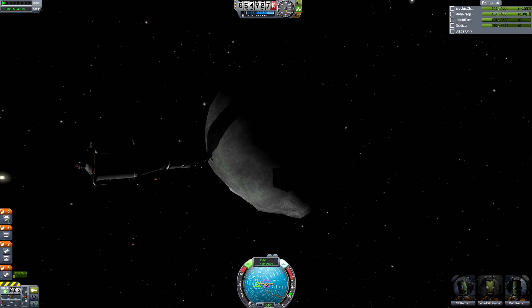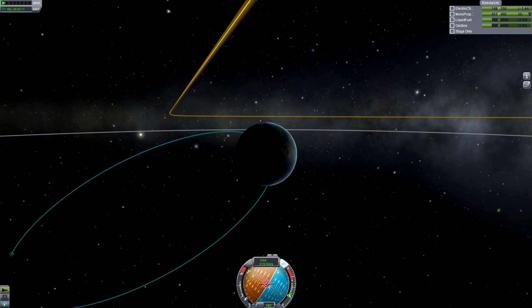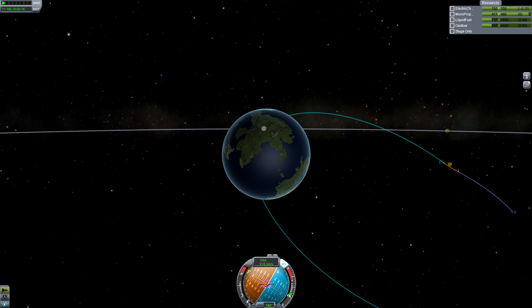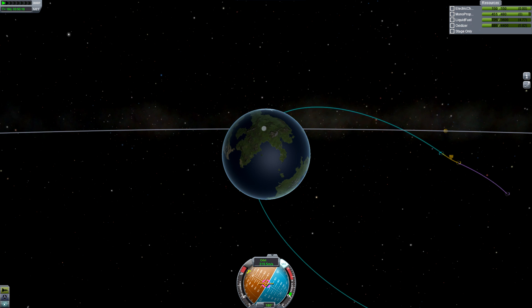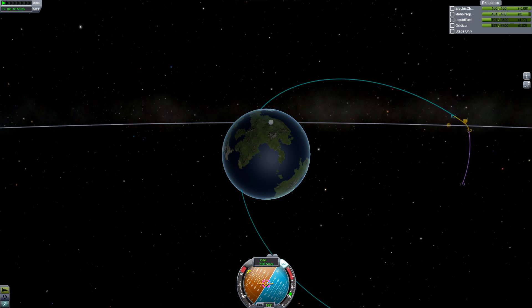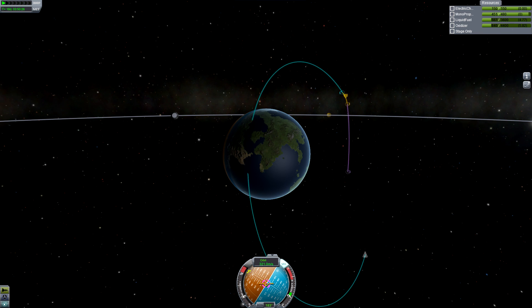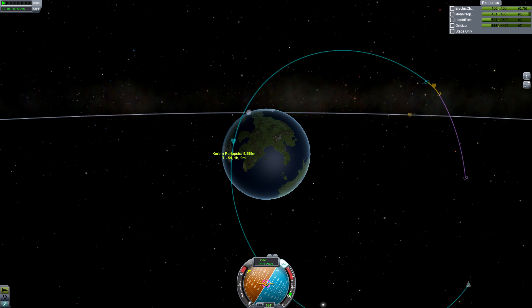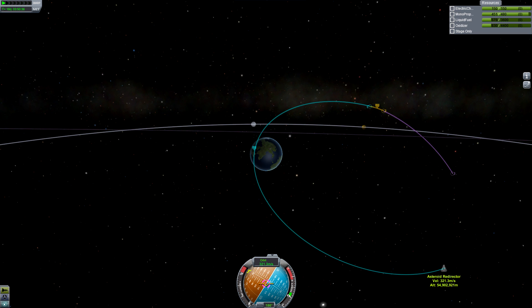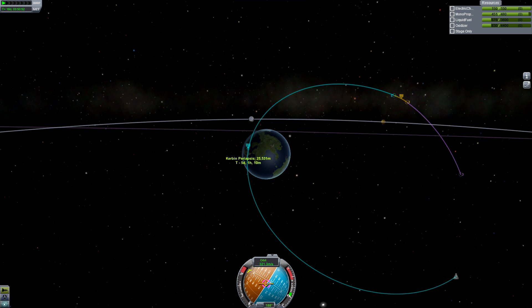There's a great orbit-breaking calculator that I'll link in the description to help with this next part. Essentially, all you want to do is burn tangentially to Kerbin in the direction your trajectory tends towards the most. Burn to raise yours and your pet rock's periapsis out from underground and up into the atmosphere, till it's sitting high enough for the atmospheric drag to slow you down into an orbit, but not to deorbit you completely. The calculator will help with this.